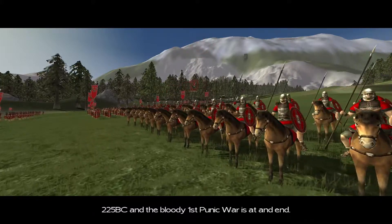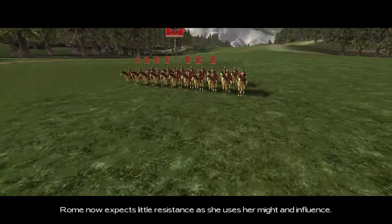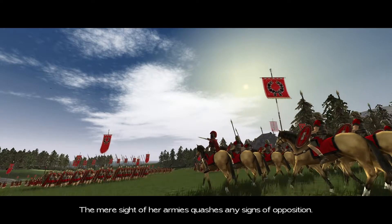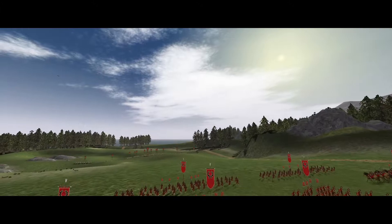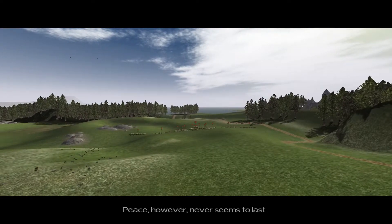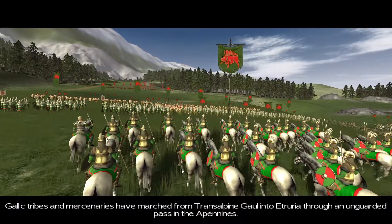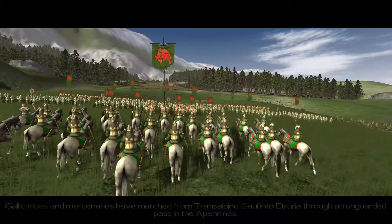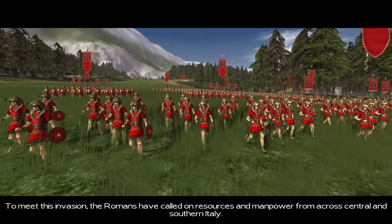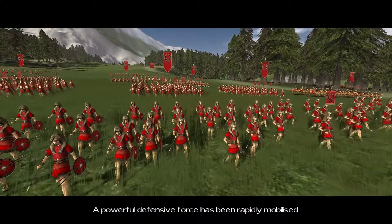It is at an end. Rome now expects little resistance as she uses her might and influence — her armies quash any signs of opposition. Peace, however, never seems to last. In the ancient era, tribes and mercenaries have marched from trans-alpine Gaul into Etruria through an unguarded pass in the Apennines. To meet this invasion, the Romans have called on resources and manpower from across central and southern Italy, and a powerful defensive force has been rapidly mobilized.